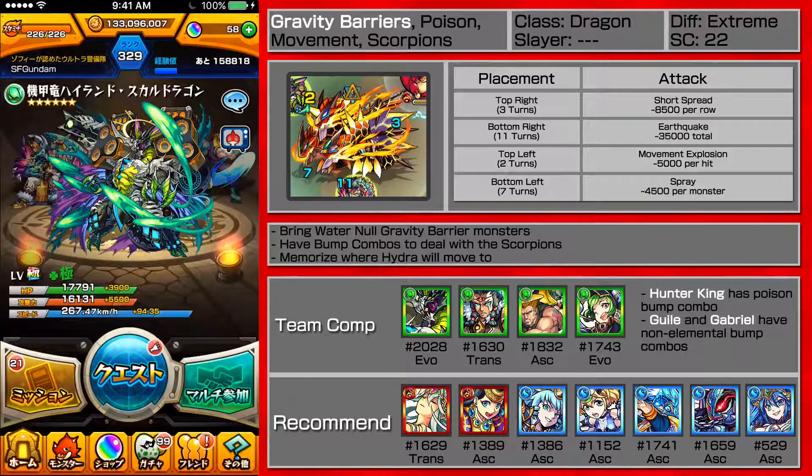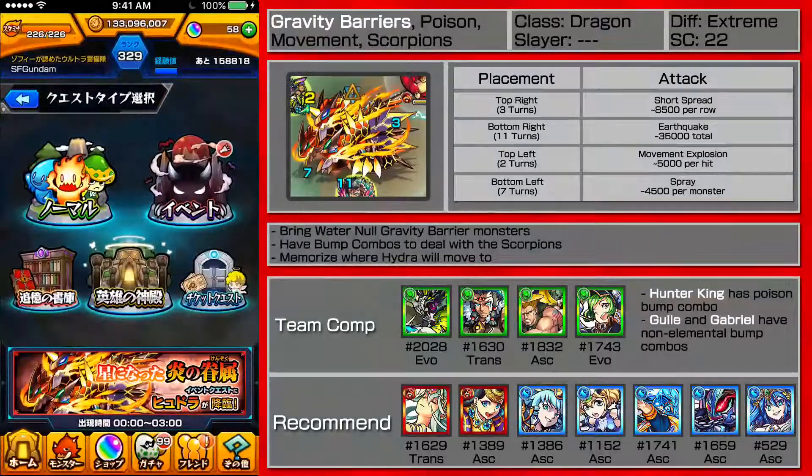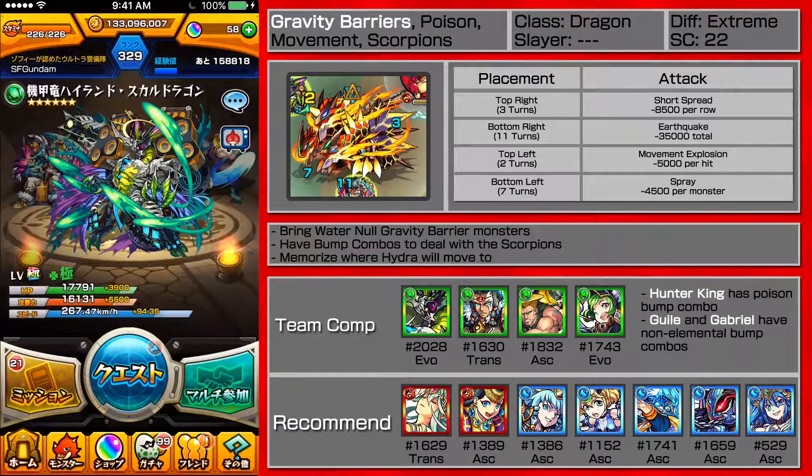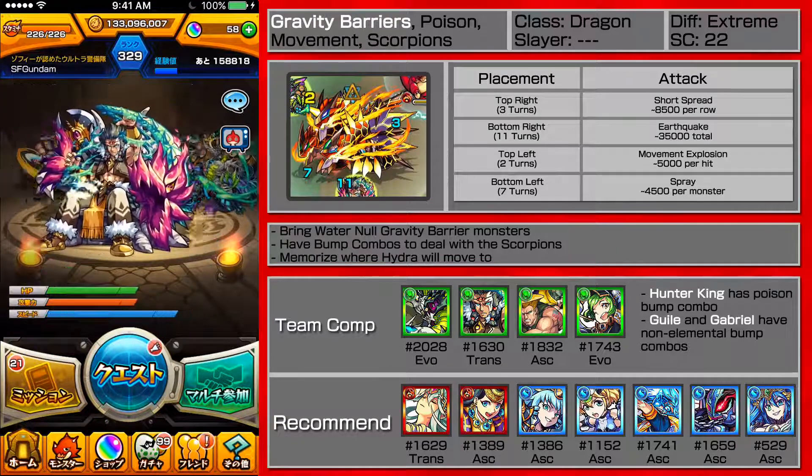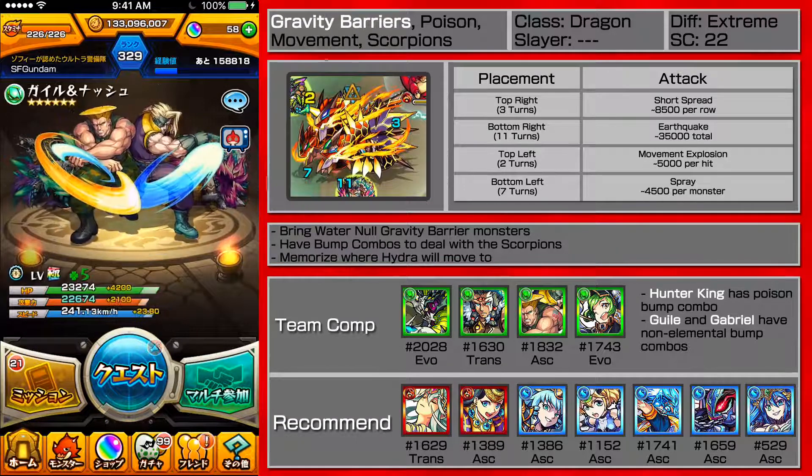Hey guys, this is SF and welcome to Challenge Thursdays. This week I'll be playing Hydra, the Hydra stage, and hoping for an S clear with a full wood team: Highland Skull Dragon, Hunter King, and Gal Nash. My friend is going to be a Gabriel. Let's do this.